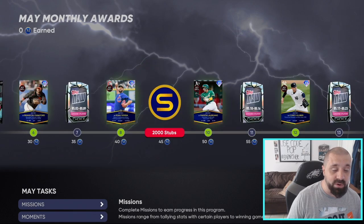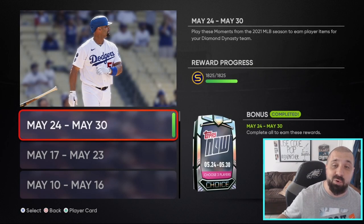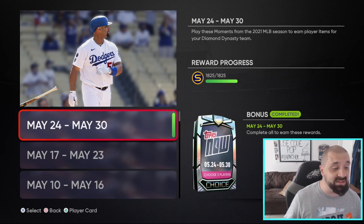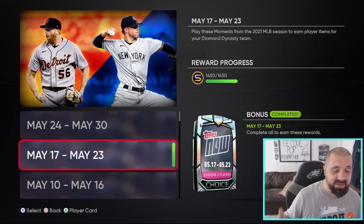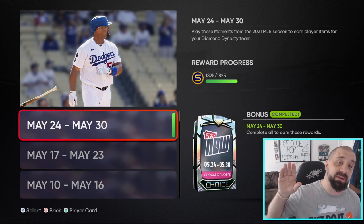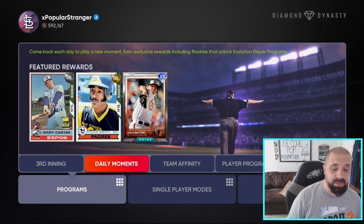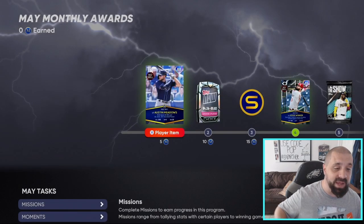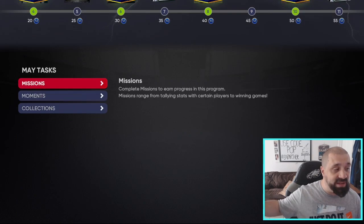You get Tops Now packs throughout the reward grid, but you can also earn them for free by going to Single Player Modes, then Moments, then Tops Now. Each completed section gives you a Tops Now choice pack — most packs have three cards, so you can't get every card from each week individually. Between the Tops Now moments and the Player of the Month reward grid packs, you can collect all the cards needed without spending stubs.